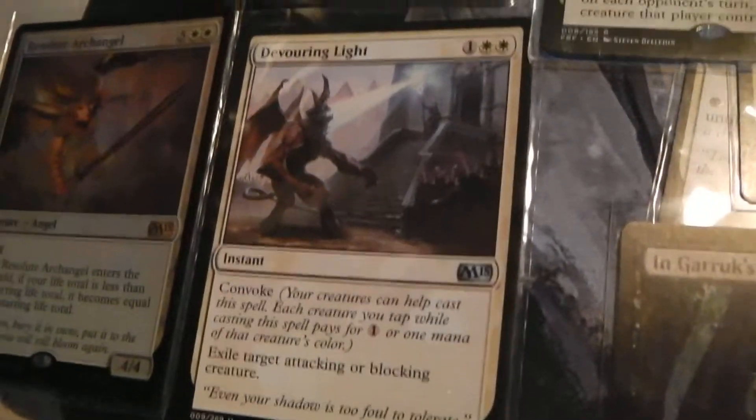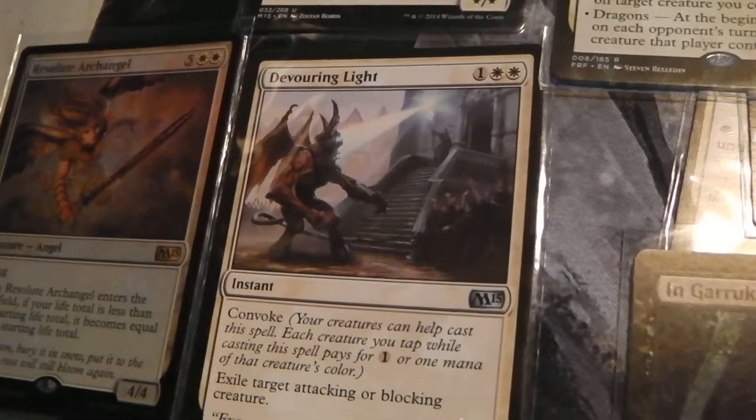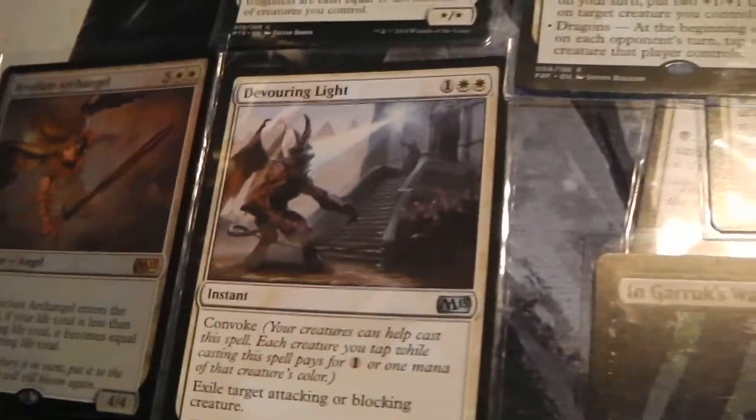Devouring Light — exile target attacking or blocking creature. And it has convoke. It's there just in case.